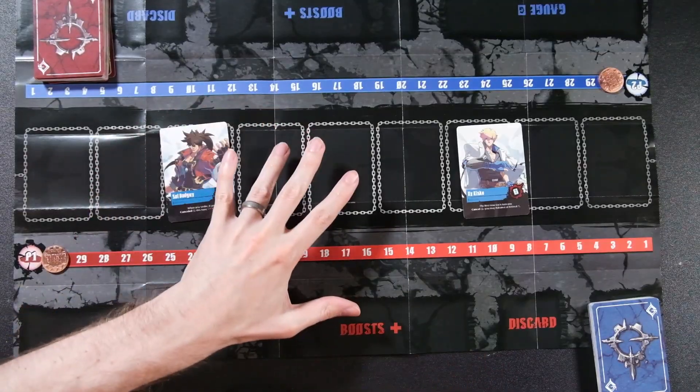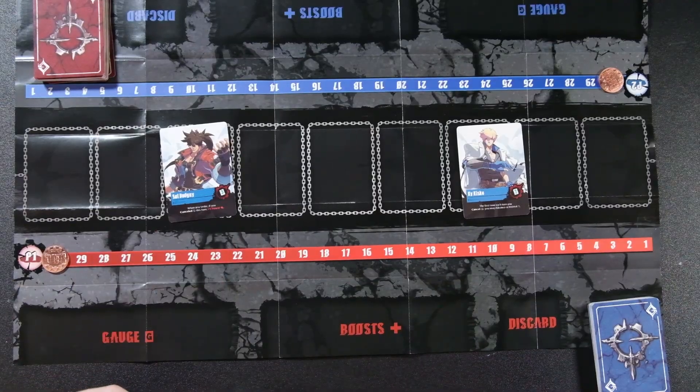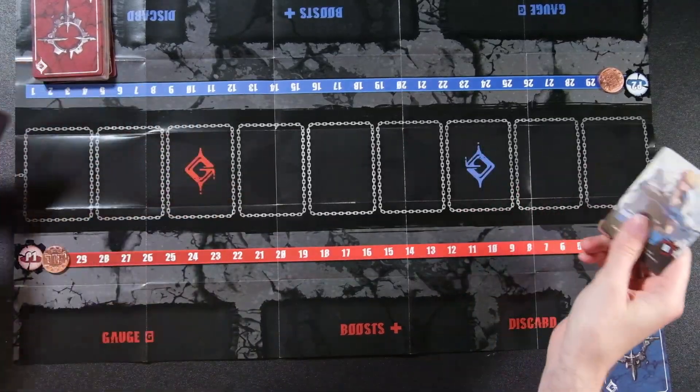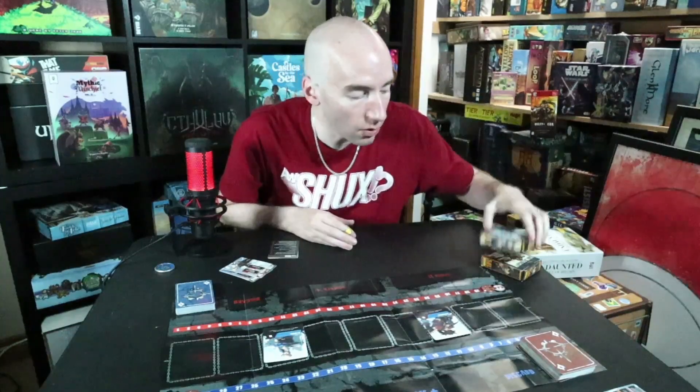What we've got going on here in front of you is the basic setup. I've got both characters facing me for convenience sake, but normally one character on this side, one character on this side, set up in the middle on their starting areas and going head-to-head. We have Sol Badguy — can't make this up — and then you have Ky Kiske. Those are the two characters.